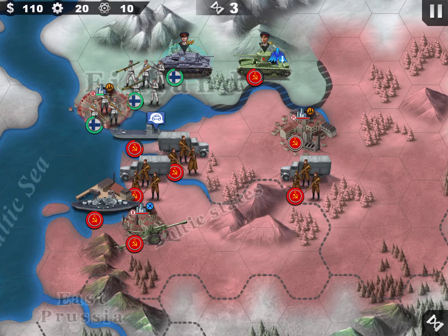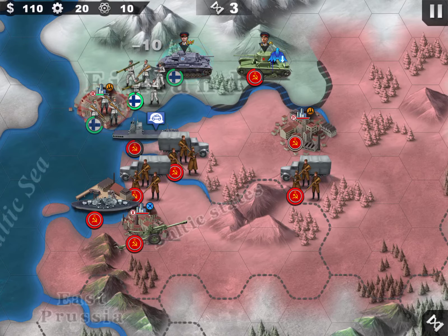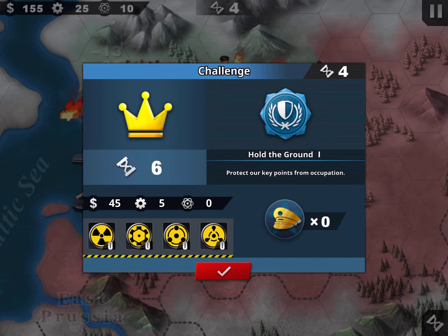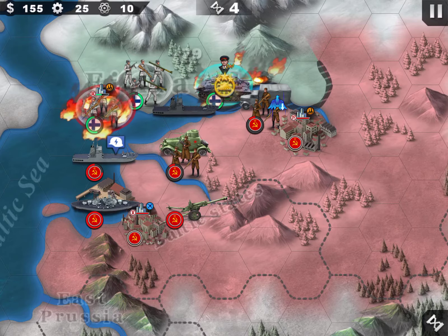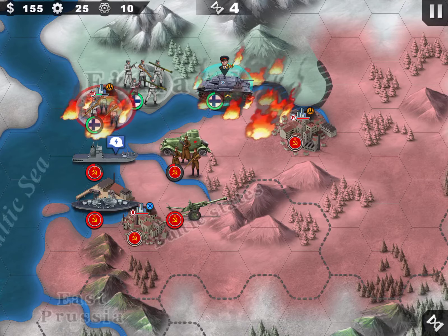With the tank technology I unlocked, I removed the obstacle. This guy is running away — I'll keep this infantry at bay. From the city I can attack and push through. By the fourth turn I've already destroyed most of them.